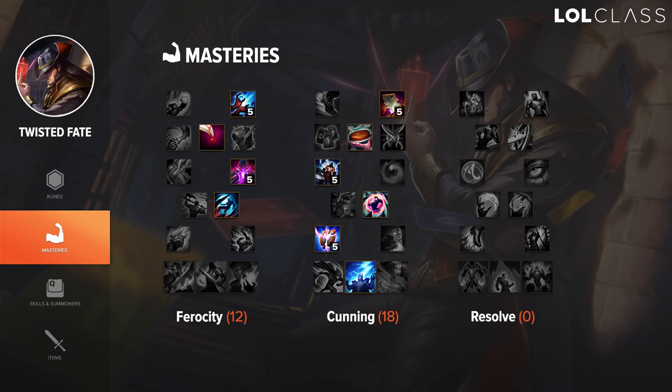For masteries I go 12/18/0. You can also go 0/18/12, which is maybe a bit safer for lane, but 12/18/0 is also pretty good because TF is a strong duelist in 2v2 situations with your jungler. TF's burst is actually pretty decent for winning 2v2 fights. I go for the cookie instead of the Assassin mastery because on TF your goal isn't really to win lane — it's to go even or survive and pressure the side lanes.